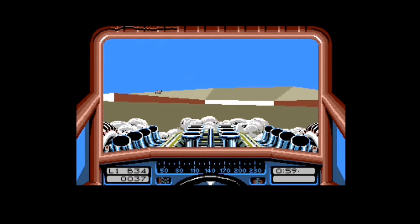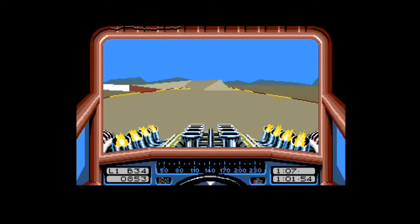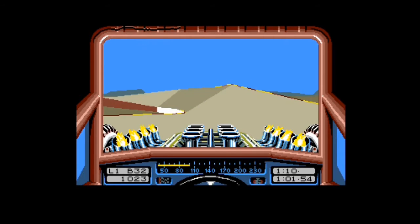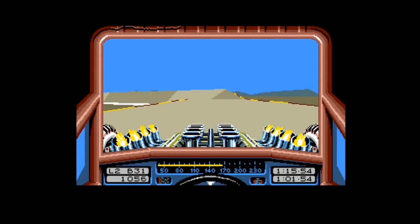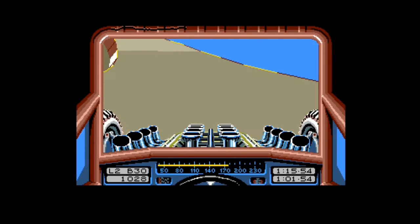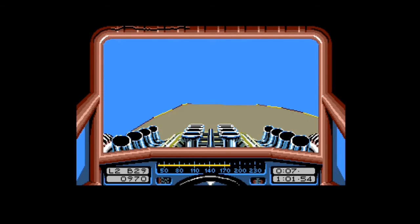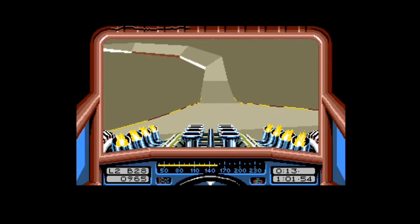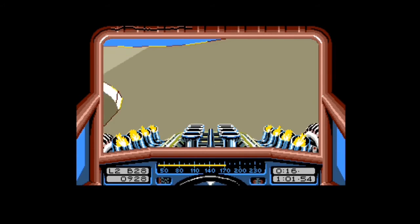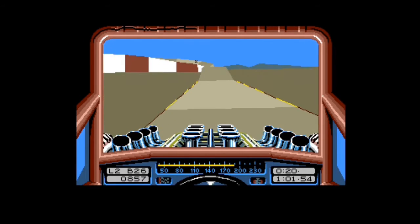I can see on the top of the screen there's a crack going across, which indicates how much damage you've got. If it goes all the way across to the right, the car's right off and you can't continue. But look — he's already over a kilometre ahead, and I've only got two laps to get it back. That's a disaster. We're really going to have to speed it along here. No sense in hitting the boost button when you're in the air, because that's just wasting it.